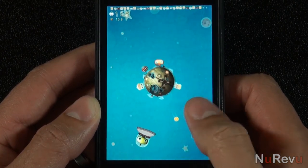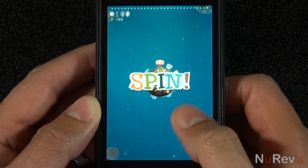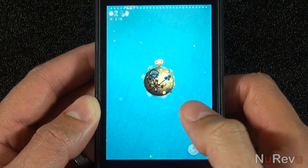If you're able to fill up the meter at the top of the screen by collecting the inhabitants, you'll get a quick bonus round to rack up as many points as you can. The meter always resets as soon as the UFO beams up just one of the inhabitants.